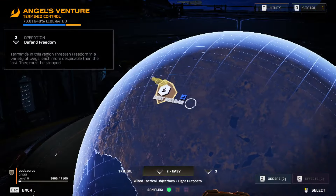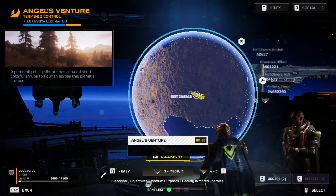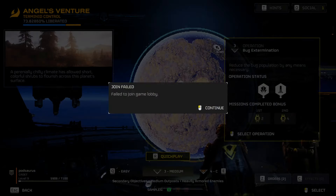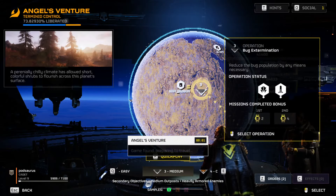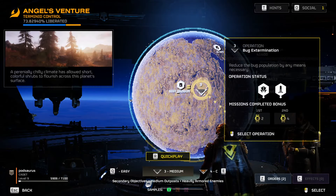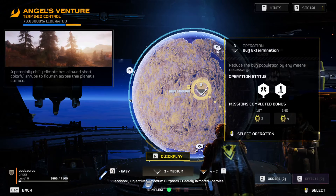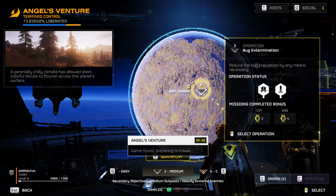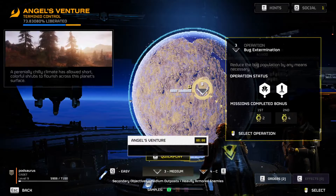I'm going to try Quickplay, see if I can get it to work. Because Quickplay has also been a problem — I keep getting 'failed to join game lobby' constantly. There was an update they've been working on. I believe they worked on it yesterday or Sunday, and it was updated. I guess it has worked for some people, but not for others. I really don't know what's going on with this.